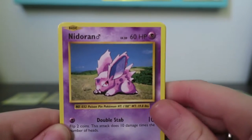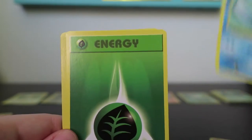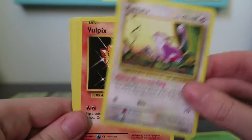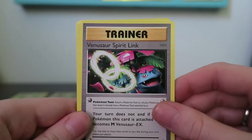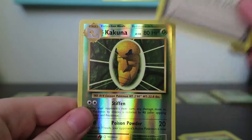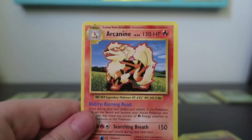I'll start with my next one. We have a Nidoran, Poliwag, Grass Energy, another Rattata, Vulpix, Venusaur Spirit Link, Machoke, Super Potion, Reverse Kakuna, and a Rare Arcanine.